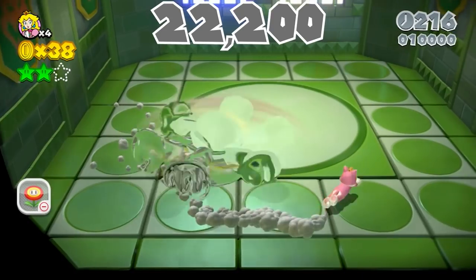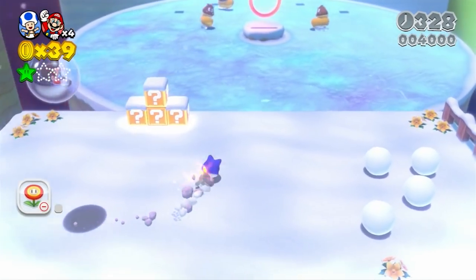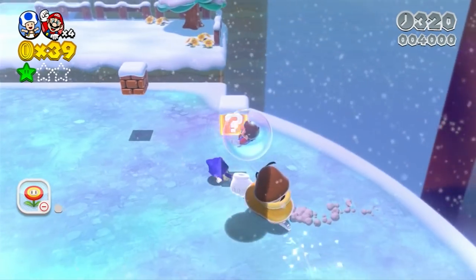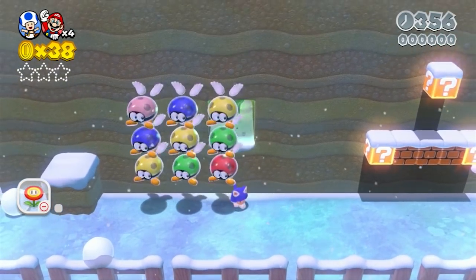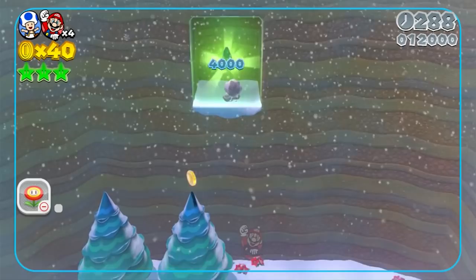2-Tank hands us another 22,200 points, bringing our total coming out of World 2 to 96,300 points. 3-1 features goombas on ice, which are really annoying to deal with without killing due to the ice physics — just an annoyance though. The first green star requires a bit of multiplayer, and then the other obstacles and next couple of levels are easy.